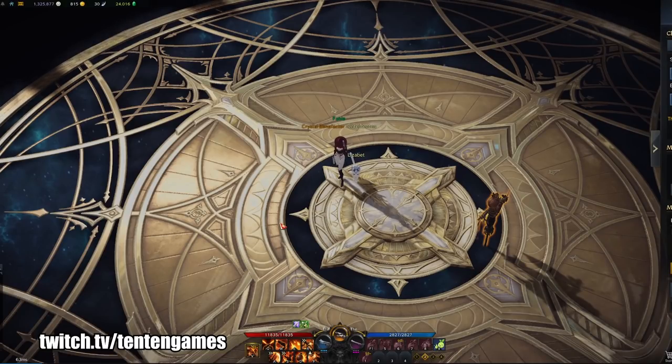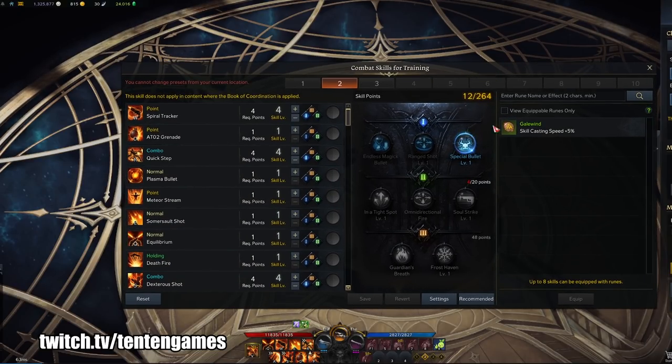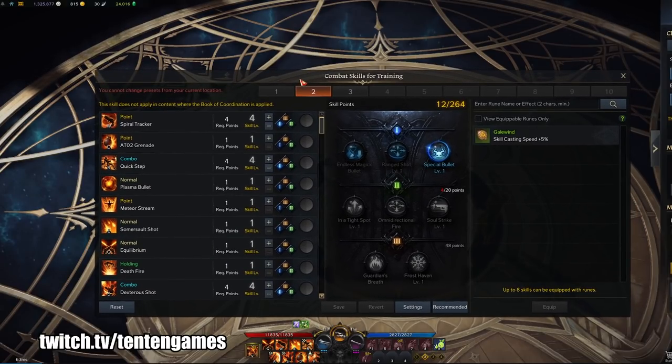Here's how to build a fresh level 50 Gunslinger in Lost Ark. When you come out, you're going to have 261 skill points right after you power pass another character, and here are the skills we're going to allocate for a Peacemaker Ray build.